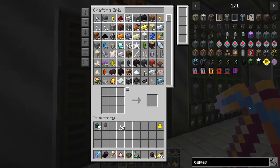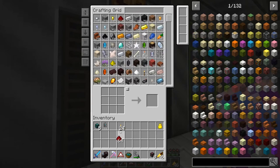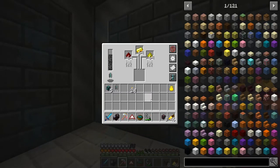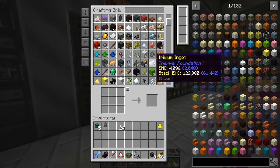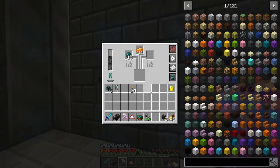Now let's look at other Ender IO items. We need to make a bunch more of that stuff — grabbing some ender pearls and energetic alloy, letting them all smelt up together. It stays pretty even, but I bet if I make this they probably can't keep up.